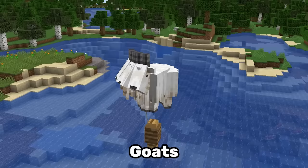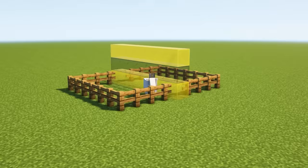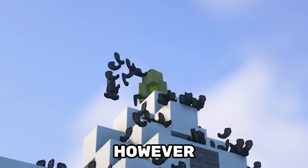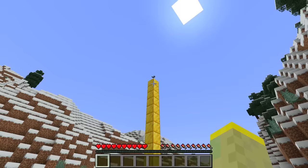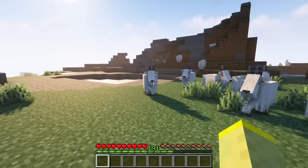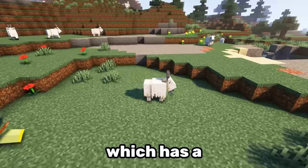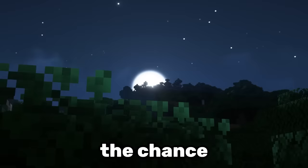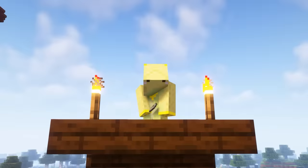Goats are weird. Not only can they ram players and jump super high, they also have the ability to drop goat horns. However, normal goat horns are lame. What I'm looking for is the screaming goat horn. Obviously, you need to find a screaming goat for that, which has a 2% spawn chance. And since there are 4 types of horns it can drop, the chance of finding a specific screaming goat horn is a mere 0.5%.